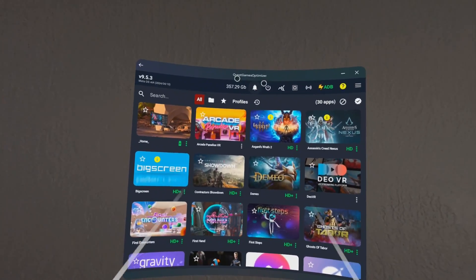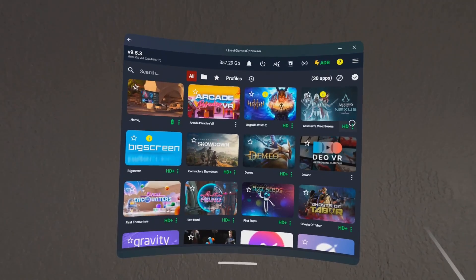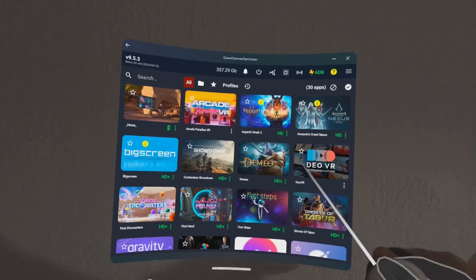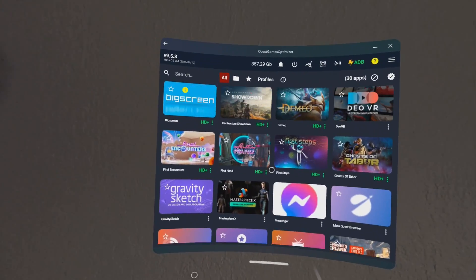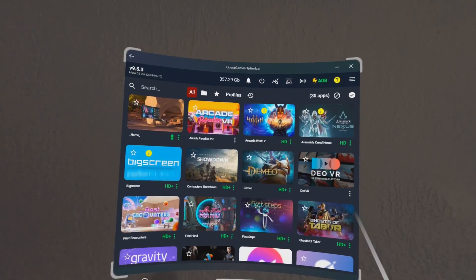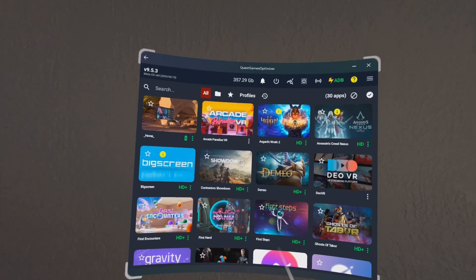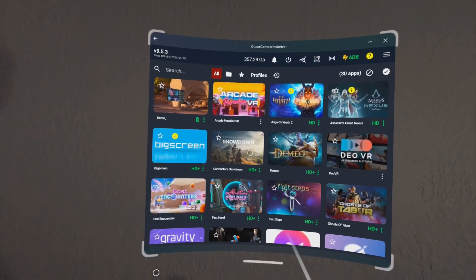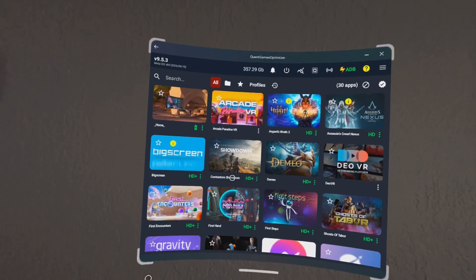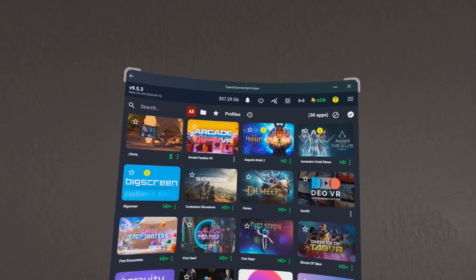Alright guys, so when you fire up Quest Games Optimizer, this is pretty much what you're going to see. If you go in here, you'll see that all the games that you have that are supported are going to show up, and they're going to already have preloaded profiles. So you can just go in here and fire up the game right from here, and it will have the improved graphical settings.